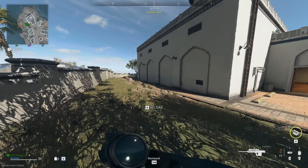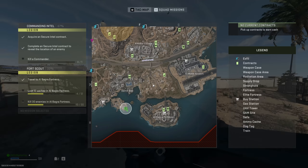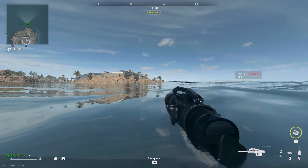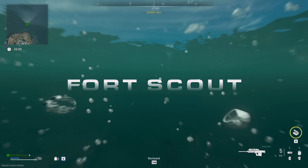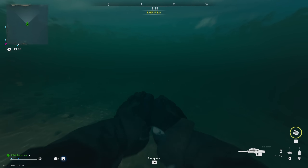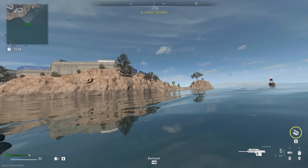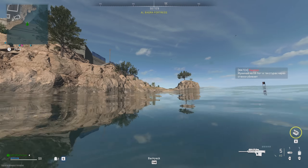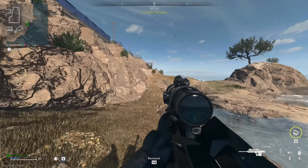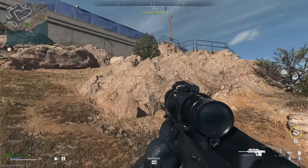What I wanted to do was find a two-plate armor carrier but I can't find it, so I'm just gonna go to Albagra Fortress. And there's no boat so we're gonna swim. I'm not sure if you have to actually go into the fort or if I can just kill AI here and it counts as well. Let's find out.